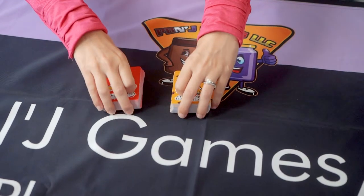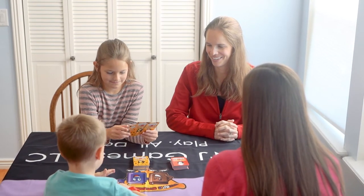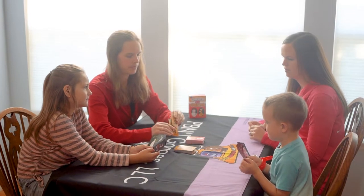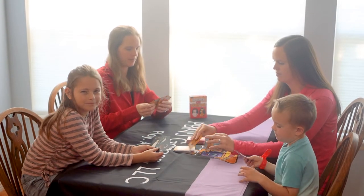Place the two separate decks face down in the center of the table. Each player takes four cards from the gold cheetah pile and places them in their hand. The judge for this round won't play a card.